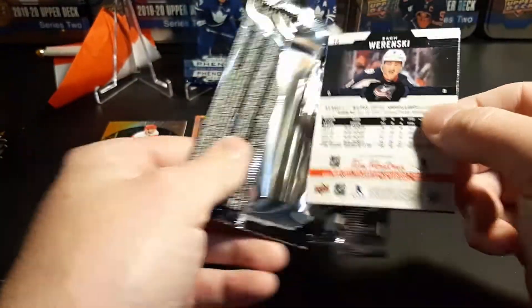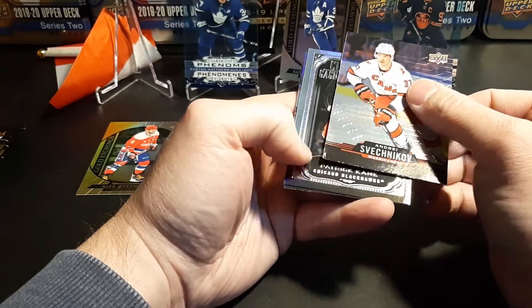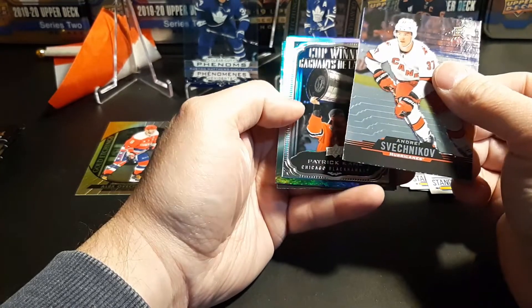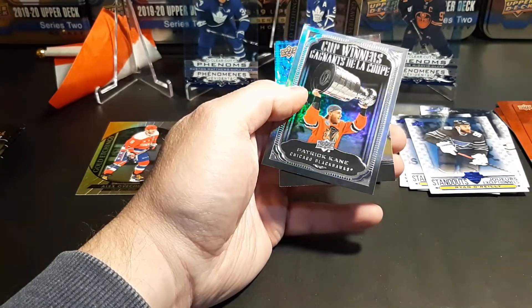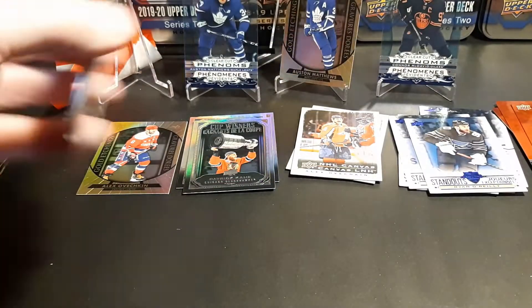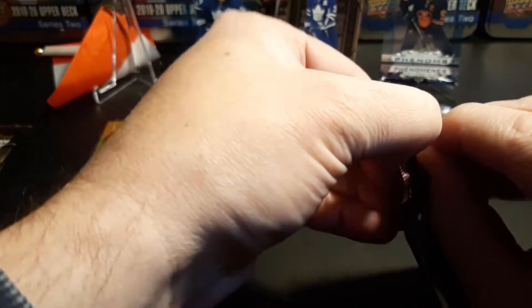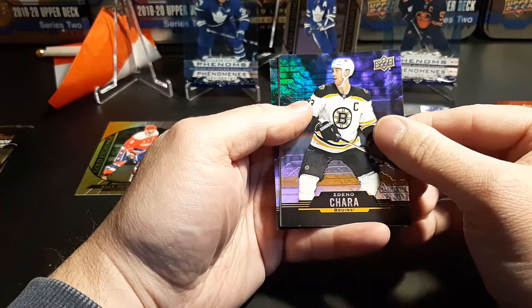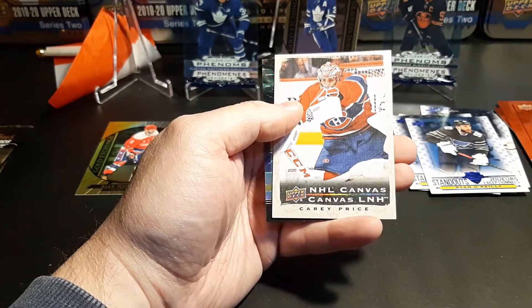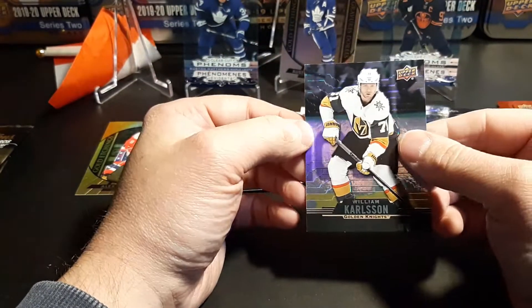I think I bought the first packs at my two Martins this morning — they open at seven o'clock and I was there before eight. This card is damaged. We got Andrei Svechnikov and an insert — Patty Kane cup winner and Zach Werenski. I'm not too worried; I'm pretty sure I'll get another one of those cards. Zdeno Chara, a canvas of Carey Price, and Wilson and William Karlsson.